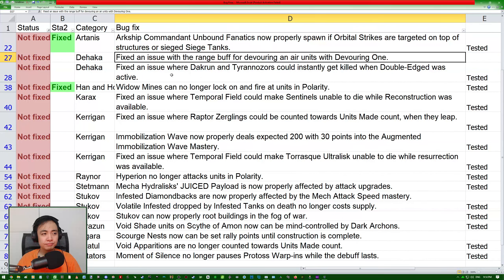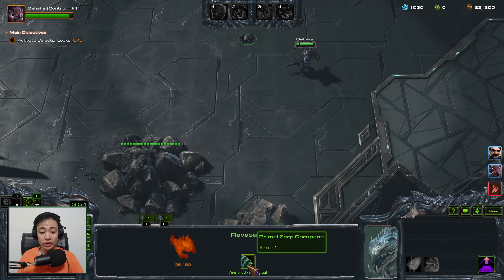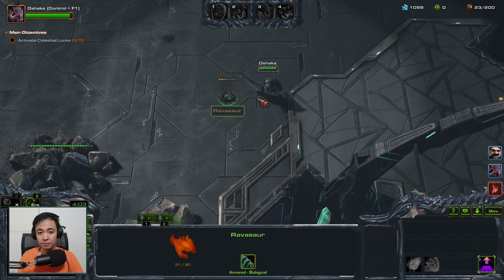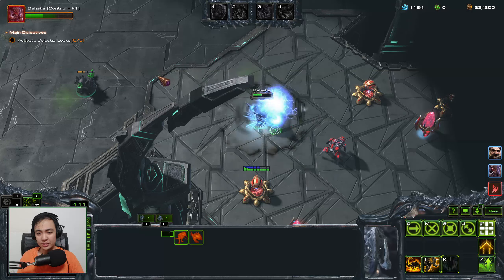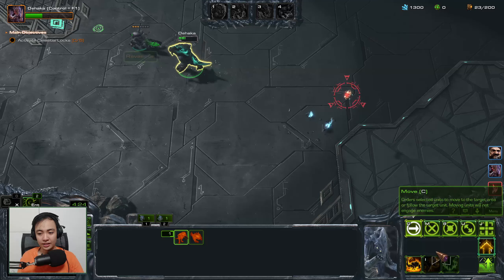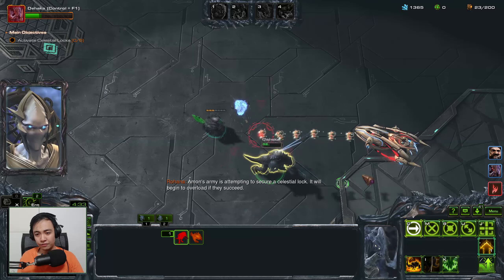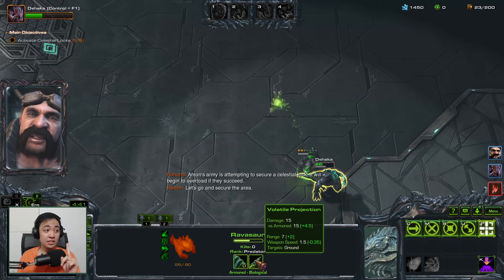For the Haka: fixed an issue with the range buff for devouring air units with Devouring One. For this next one, you can see the Ravosaurus range is 7. Let me burrow it right here and bait out one of these carriers. Okay, here's the carrier. I gotta have Devour off cooldown, and then get close enough. Eat the carrier. And then, you can see, range is now 7 plus 2, which means it is fixed.